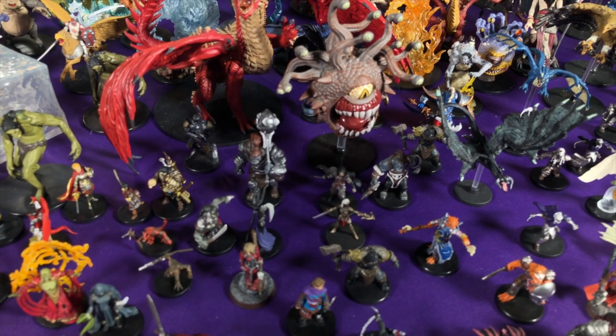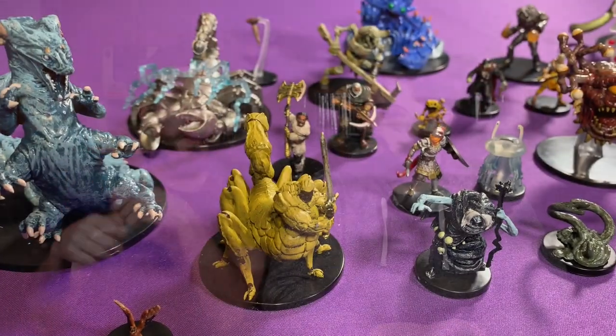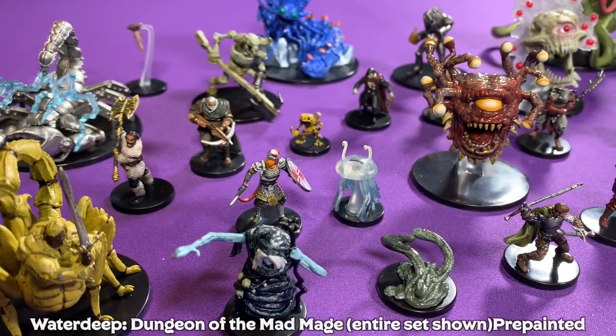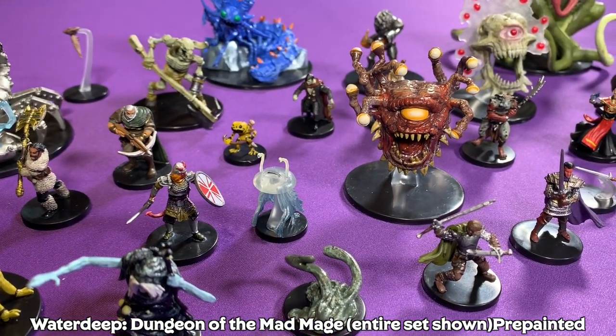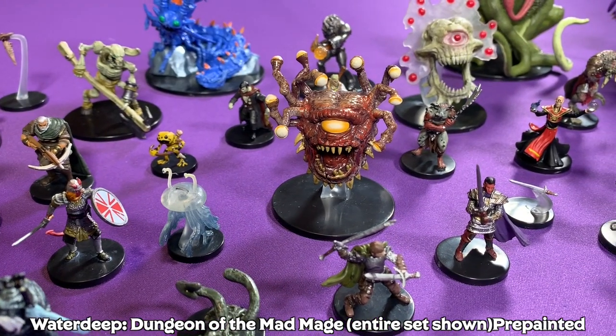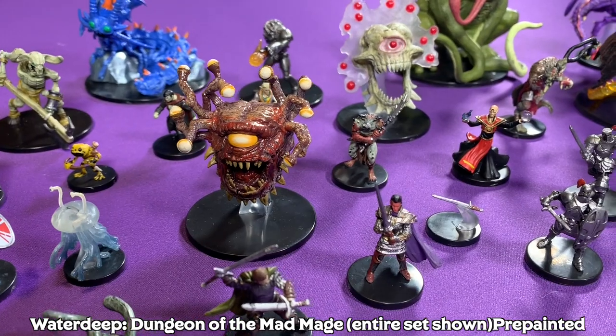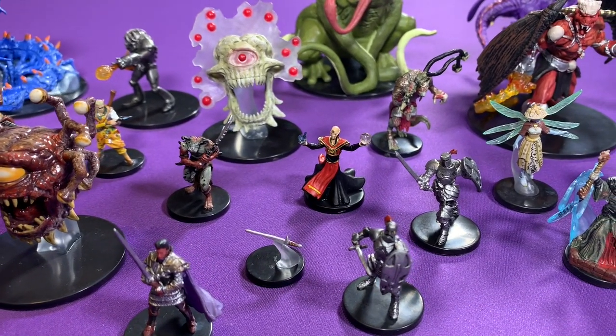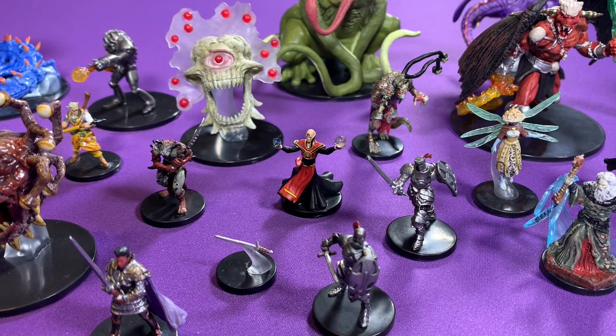There is another option: if you're setting out to run a particular module and you want a whole bunch of minis from that module, you can buy an entire case of the booster packs. It's going to come with 32 booster packs inside and 128 minis, and you're guaranteed to get at least one of every mini in the set. You're also going to end up with five or six of the common miniatures in the set. Getting a full case is usually around $350 to $400 US — it's what I do personally because I'm a fanatic, and that way I get every single figure in the set and oftentimes I'll trade or give away the extras.